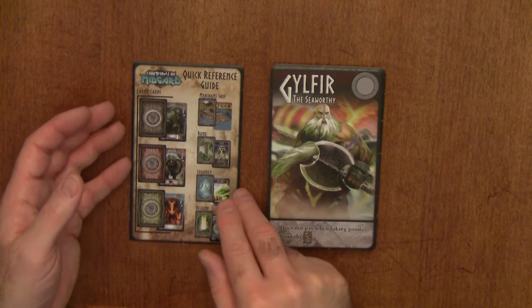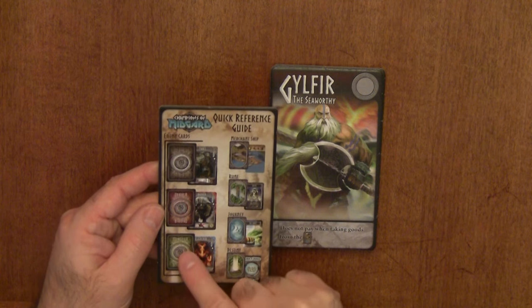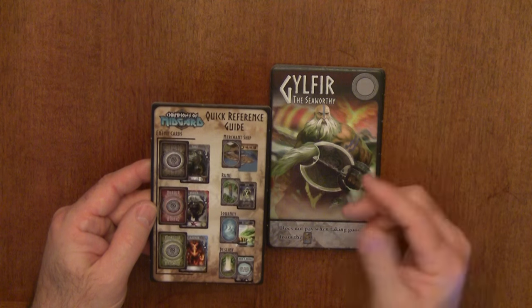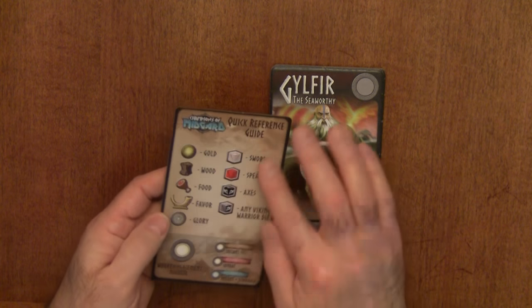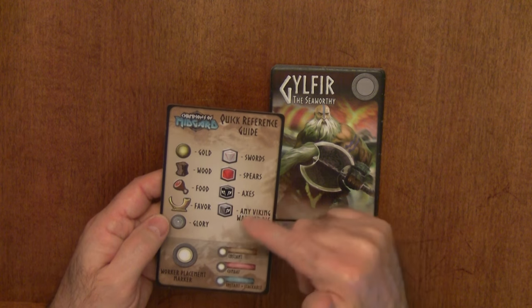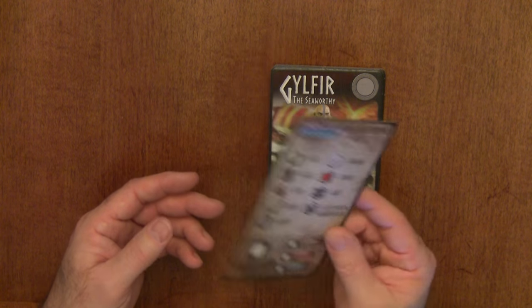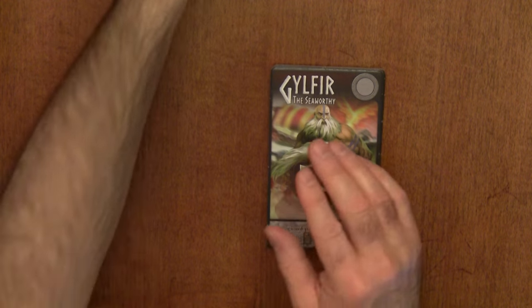Before we get started, let's show you some of the components. They give you this quick reference guide — it shows you the backs of the cards and what they look like. On the back side is the iconography for the different resources and the dice. Once you've played the game once, you won't really need that anymore.